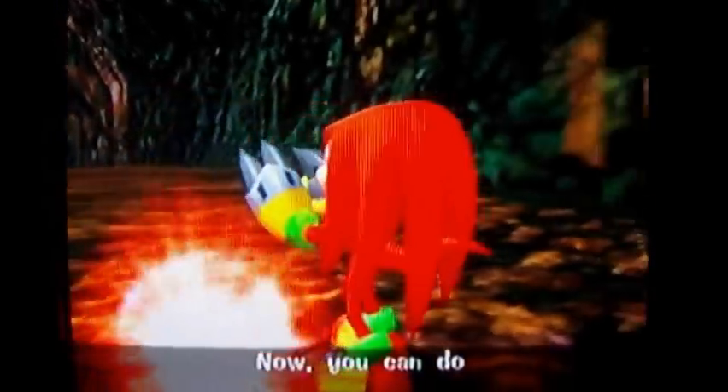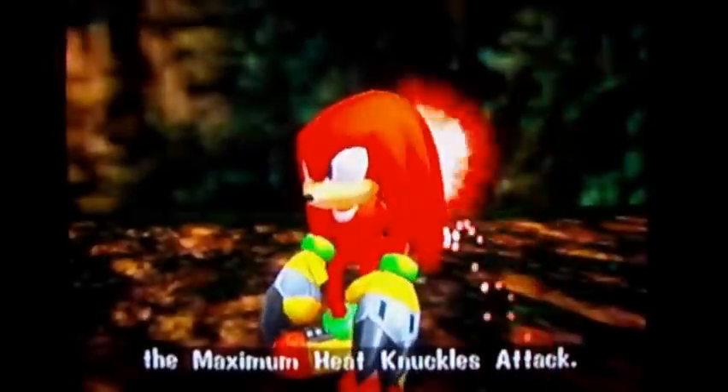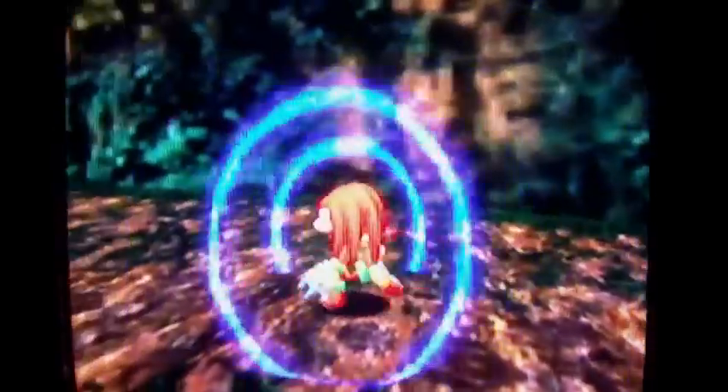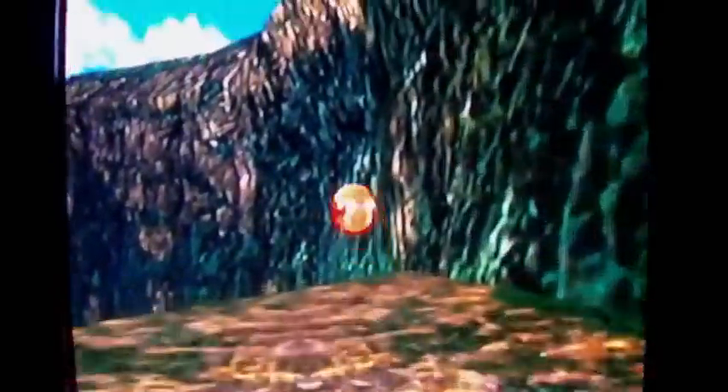The action button — yeah, 'Maximum Heat Knuckles Attack' or something. Anyway, you just hold the attack button, which is the B button on the GameCube version, and you charge up power like that. Then you release it next to enemies and you home attack on them like you would with Sonic.